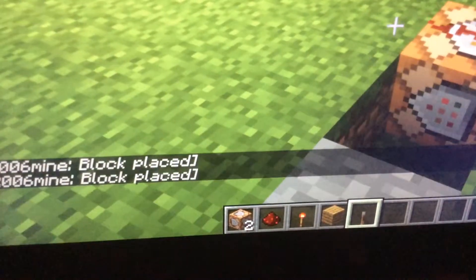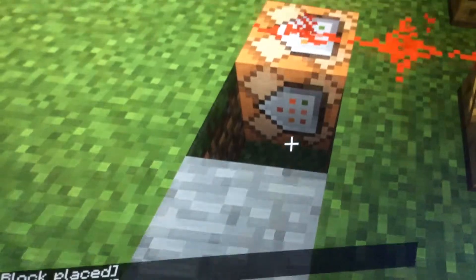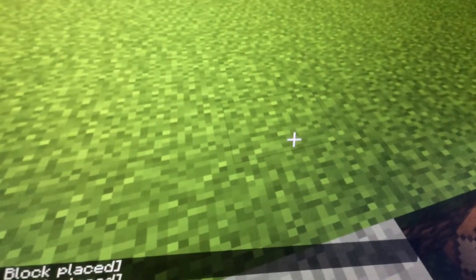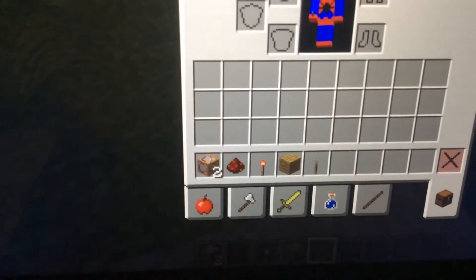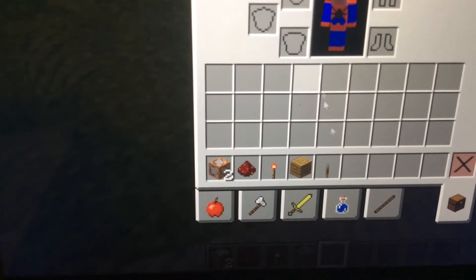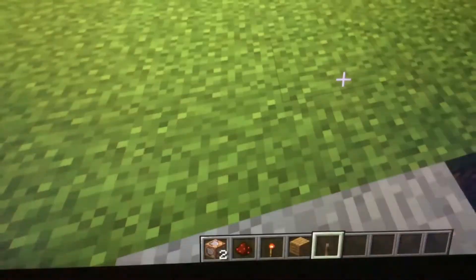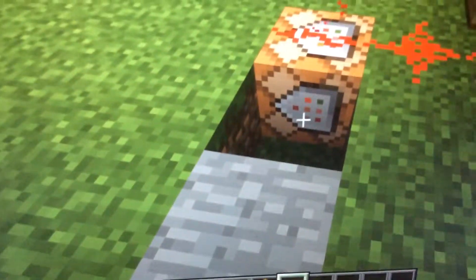You need to go here. You see this block — you might not notice it because you can't get it in the creative mode screen. To get that block, you need to type in chat.